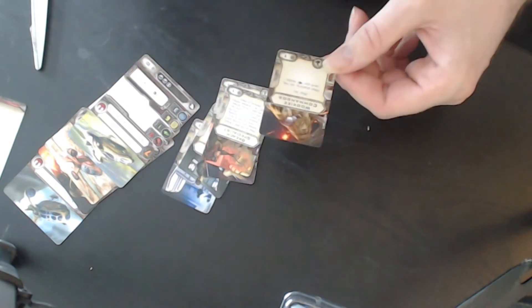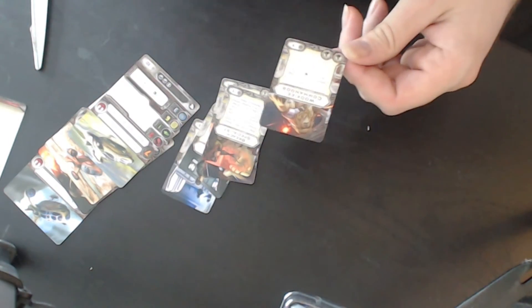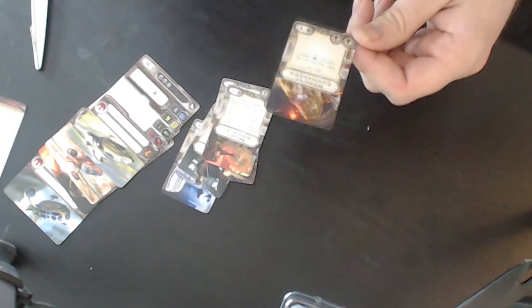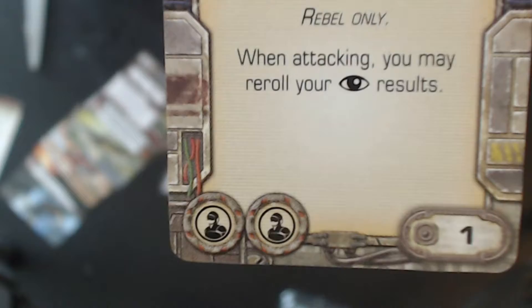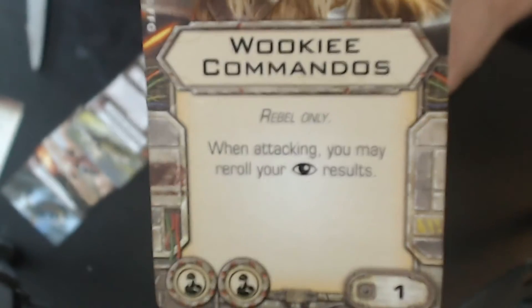And we've got Wookiee Commandos — Rebel only, requires two crew slots, one point. When attacking, you may reroll your focus results. One point for the Wookiee Commandos.